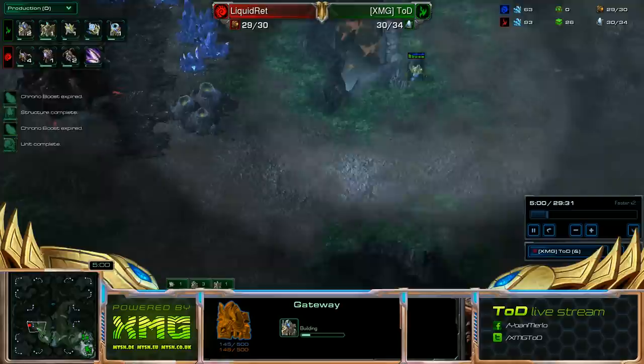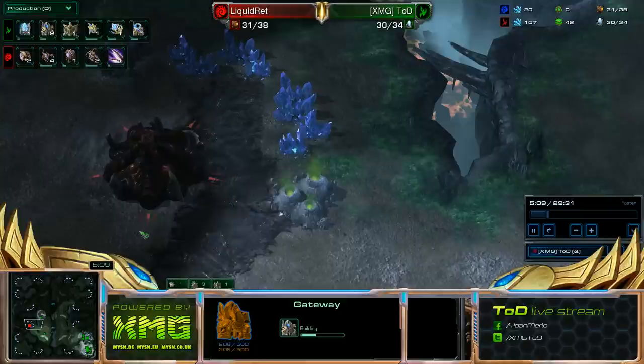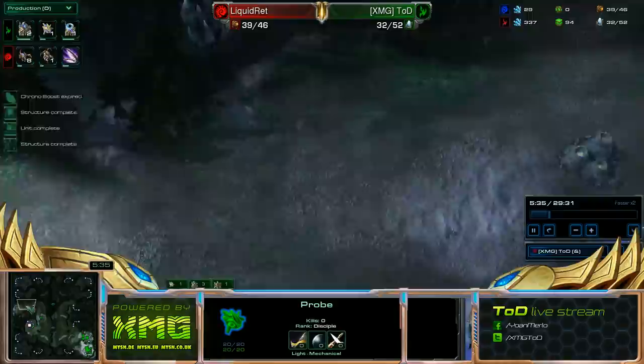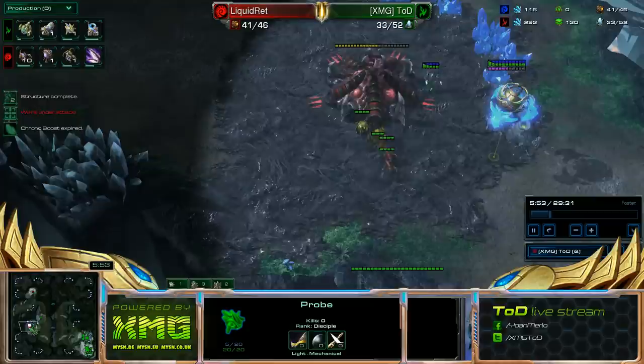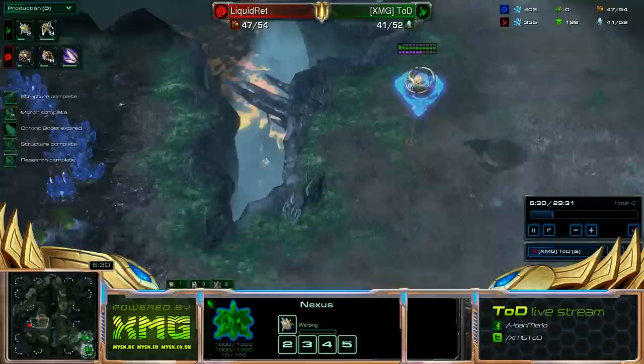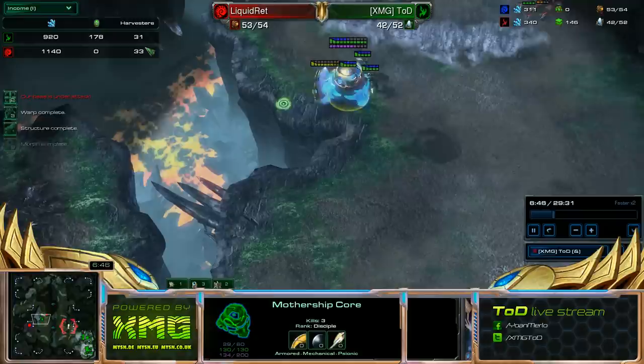Now I do spot with this Quick Hatchery that he went for a 3 hatchery before a pool, so I know exactly where I'm at. I know around when he should be getting speed and I'm completely fine with it. I'm going to try to apply some pressure, but with some good game sense he's going to be able to find that probe over here. So that's something he's going to be chasing — he could have left 1 or 2 Zerglings behind, but chose to leave 3. I'm not going to be able to kill that base regardless.